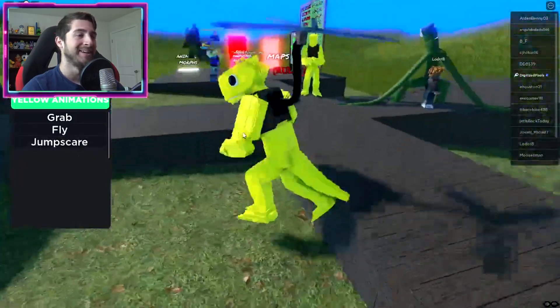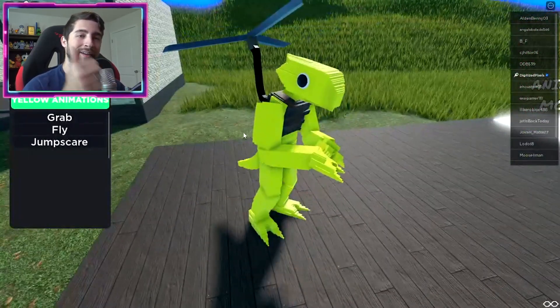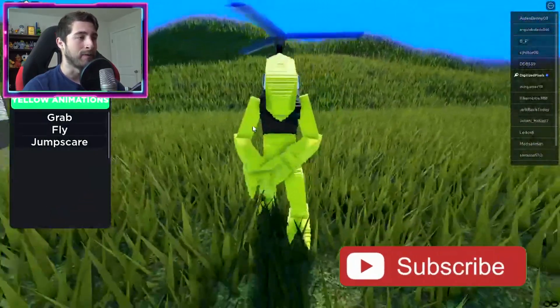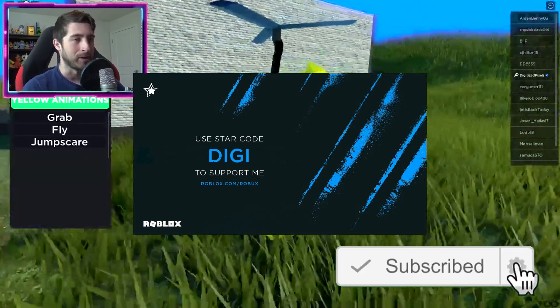Anyway, thank you all so much for watching. If you enjoyed, go ahead and leave a like, subscribe down below, and join the Badge Hunting Squad today. Use star code Digi whenever you buy Robux or Premium, and as always, stay awesome, stay cool, and good little badge hunting — bye bye!